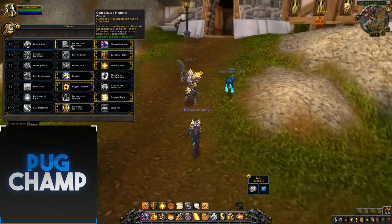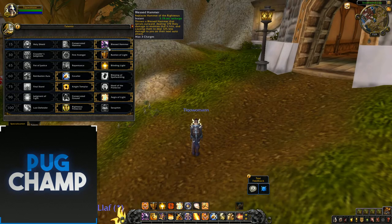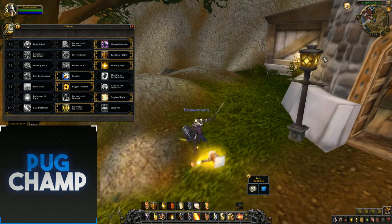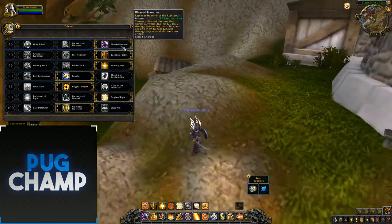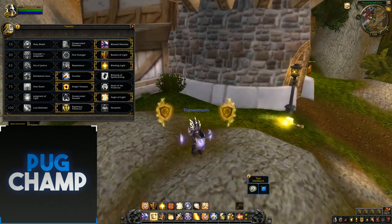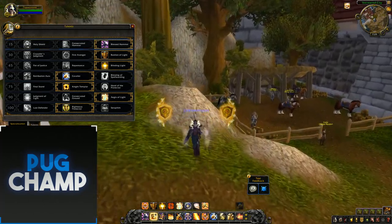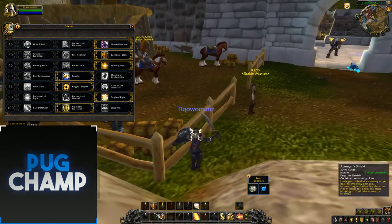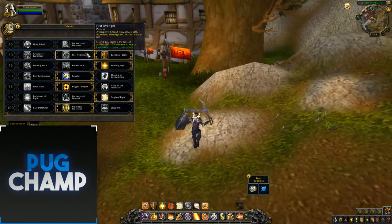First off, your first talent tree just stays the same, nothing's changed. You want to take Blessed Hammer again, due to the fact that the boss's auto attack is going to deal 12% less damage to you. Holy Shield was good when we had the legendary ring, but now use Blessed Hammer all the time — especially with the chance to get a Grand Crusader proc.